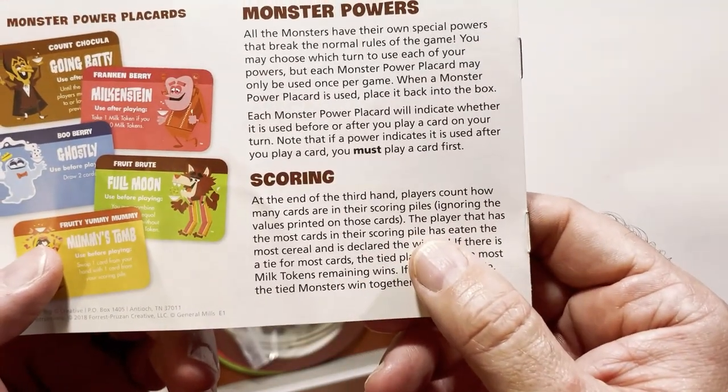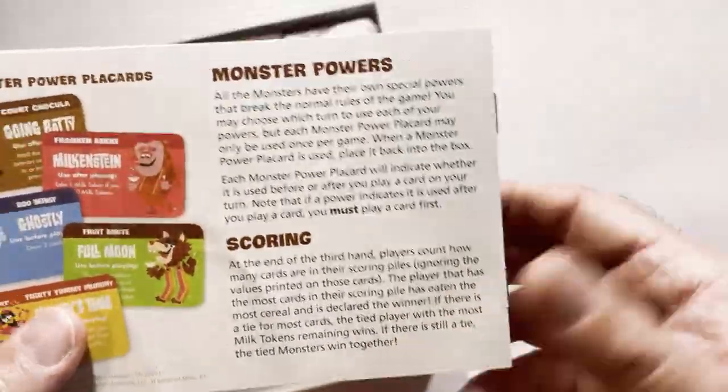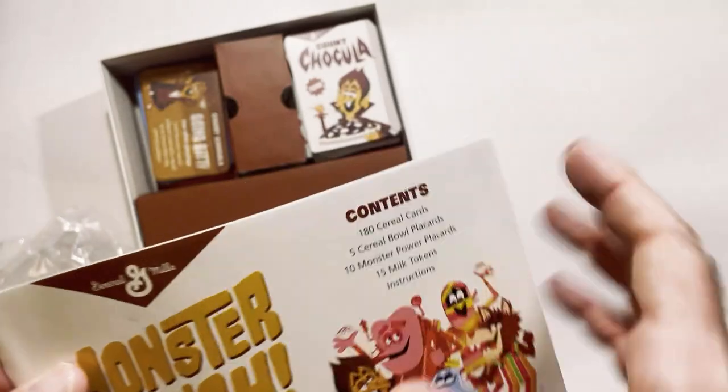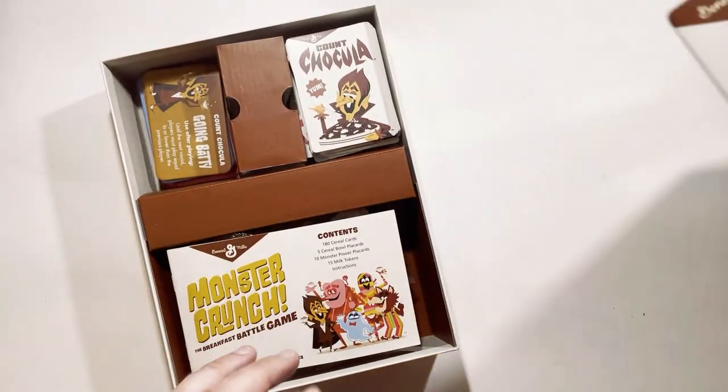You count the cards in the scoring pile, ignoring the values — so the number doesn't matter. This is how cards get in your bowl. And that is the Monster Crunch battle game. It's a fun little game.